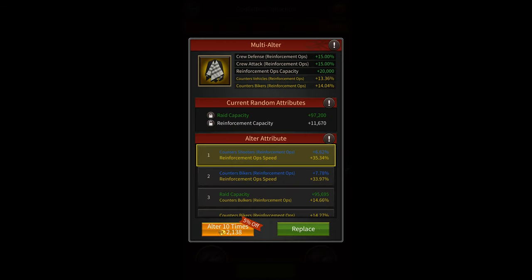On reaching Svip 5, you'll unlock the multi-alter feature which allows you to do 10 alterations at the same time for 5% less gold. This is a very useful feature if you're planning to spend a lot of gold to get better stats on your equipment.